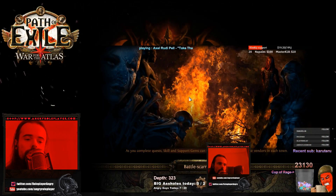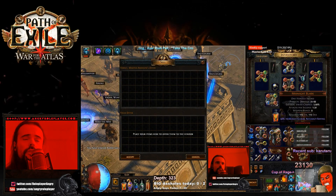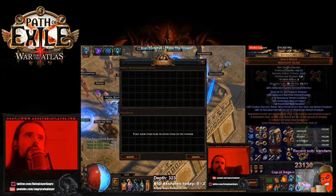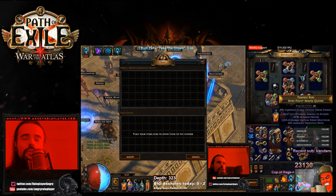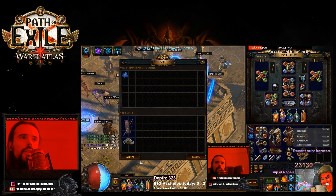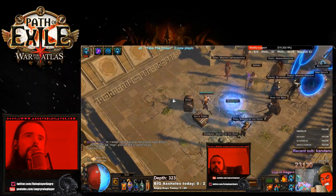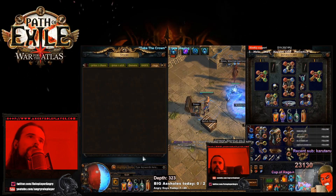For goals right now, I'm mostly just trying to get to the Elder — I need to kill Shaper as well. I killed a couple of Guardians, and basically at this point I'm just trying to get the amulet. I also got really good boots for about an exalt, which have 16% attack speed and 250 Energy Shield with some double resistance on them — very nice.